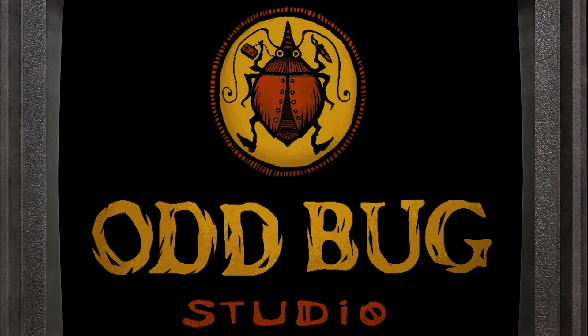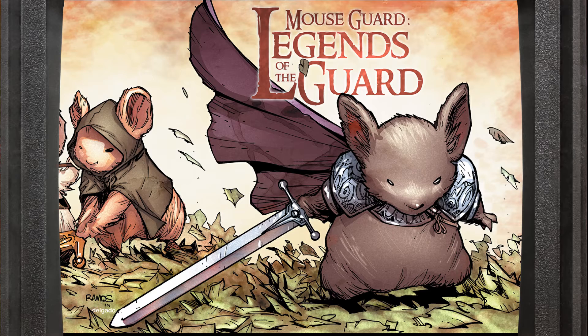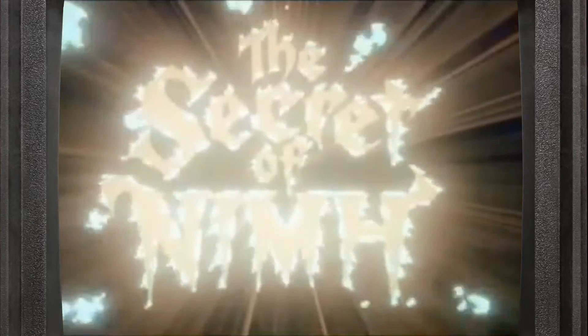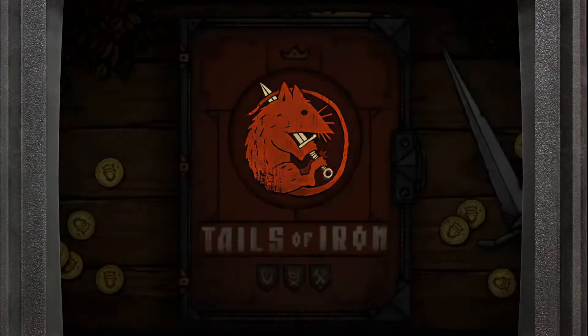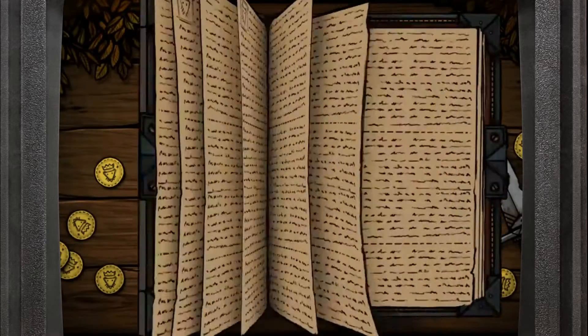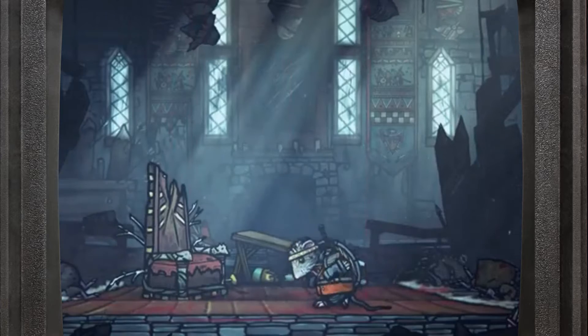From United Label Games and Oddbug Studios comes a furry and ferocious adventure. In the tradition of Mouse Guard, Secret of NIMH, and Redwall, with the gameplay styling of Salt and Sanctuary, this is Tales of Iron — a 2D dungeon crawler putting you in the role of Redki, crown prince of the Rat Kingdom, on his quest to defeat the invading frog empire.